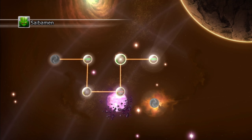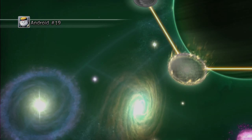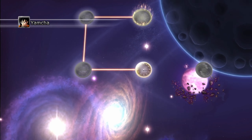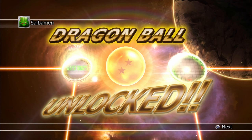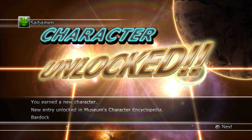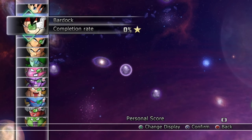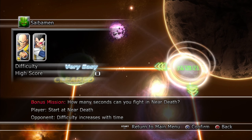After the boss battle we got another link — Android 19 — and then Dr. Gero as well, so there's a pattern of linked characters here. We also have Yajirobe, and all of these are linked with each other. We got three points for Saibaman, a Dragon Ball, Saibaman's power asset attack, and then a new character — Bardock — was unlocked. I'm not sure exactly why Bardock was unlocked at this point, but there you go.